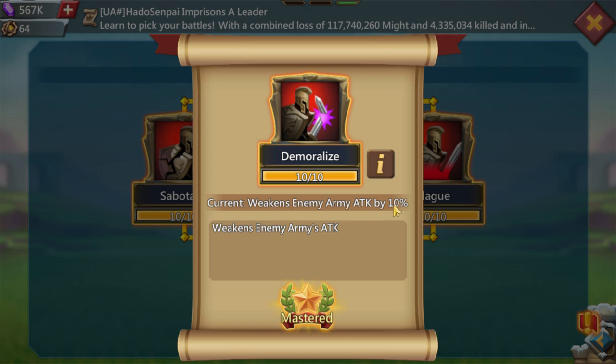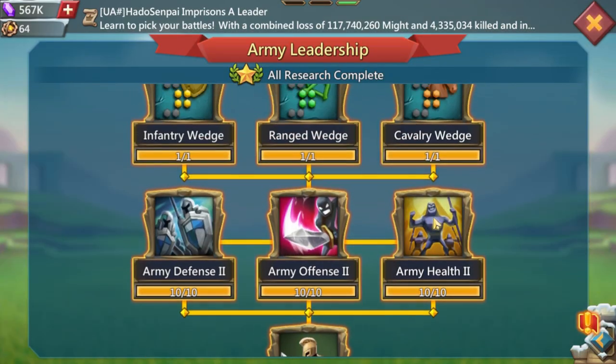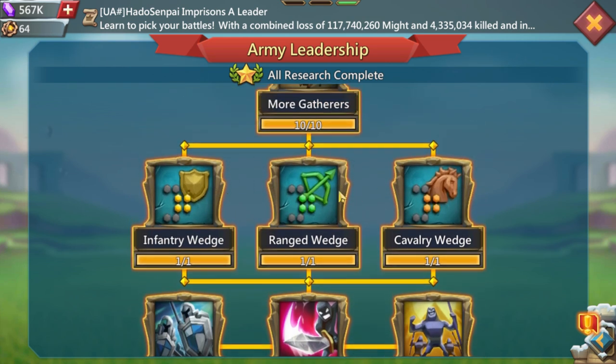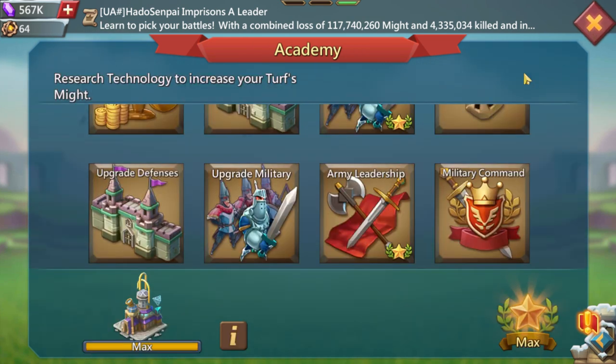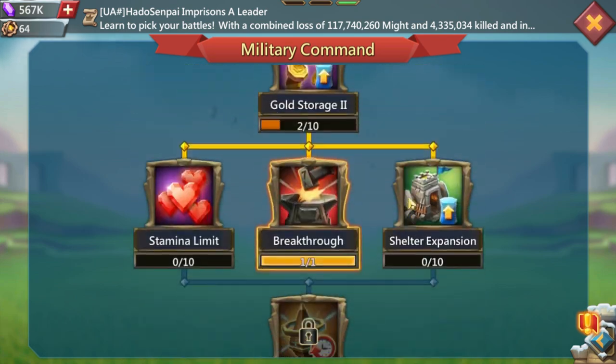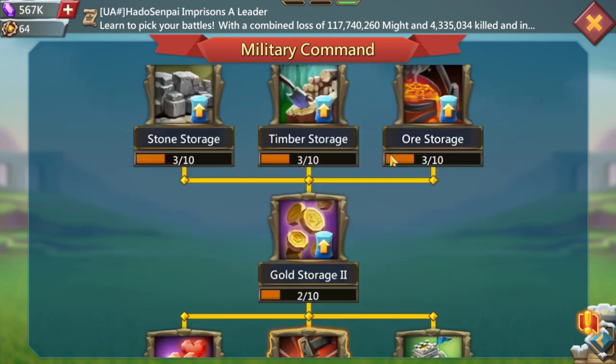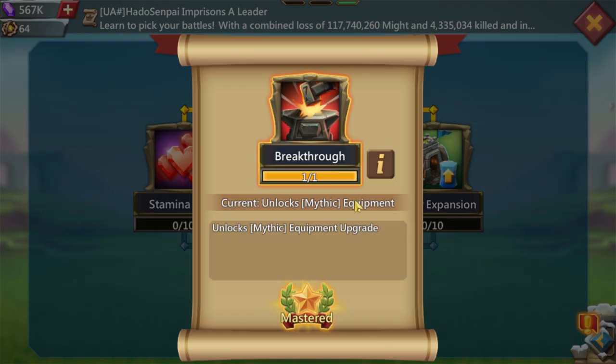For army leadership, I maxed it out — it's your choice. This tree gives around 120 million might which is a lot, but you get 10% enemy army attack reduction. Because it's exponential, if they have 1000% attack you remove 100% — it's 10% of their 1000. So it's great if you take big rallies. You also get 10% wedge bonuses which are very good for traps. For military command, you just need breakthrough — that's all.